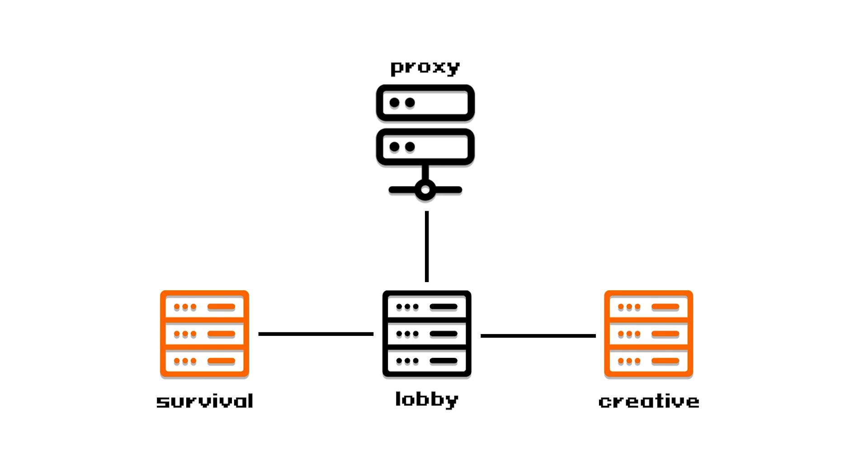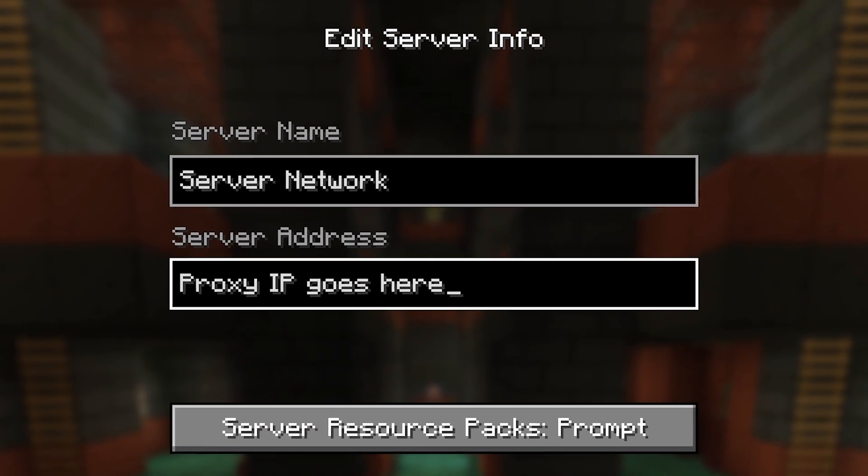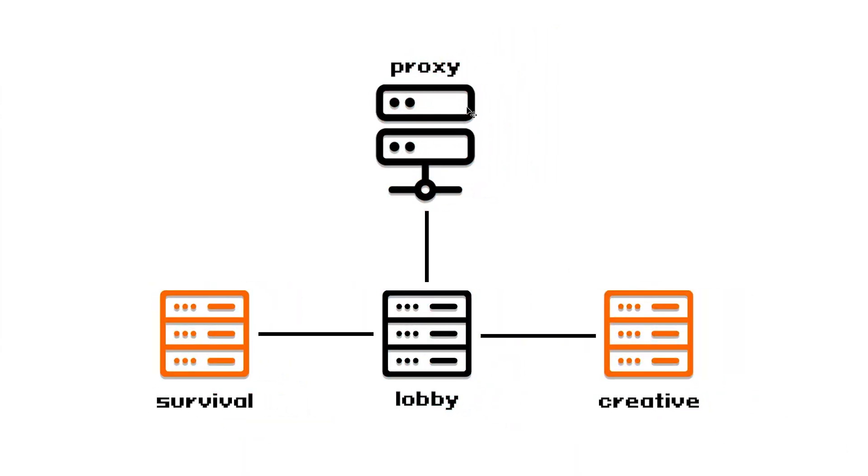This is my amazing recreation of what a simple Minecraft server network could look like. In this instance, we have three playable servers: survival, creative, and a lobby. All three servers are connected by the proxy. A proxy is like a Velocity or BungeeCord server, and the IP of the proxy is the IP you join in Minecraft. Then the proxy sends you to the lobby, and from the lobby you can jump to either survival or creative.